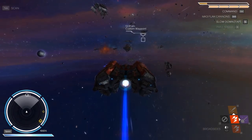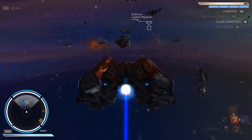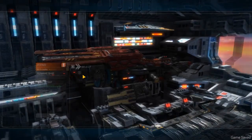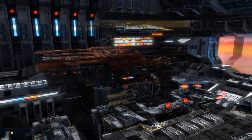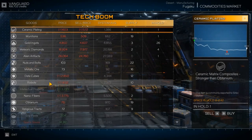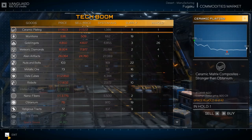Can I warp into this please? We're going to warp for half a second. Repair is needed - okay, repair. Good job. Let's go to the commodities market - fingers crossed. Nothing. Ceramic plating is kind of cheap here. Data cubes are very cheap too. Anything in artifacts? I need to get rid of those somewhere.